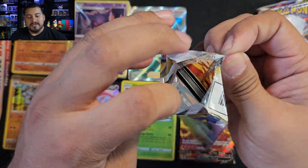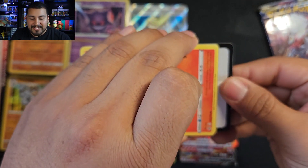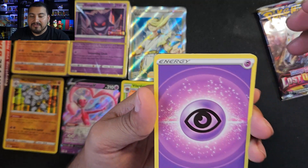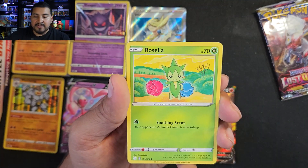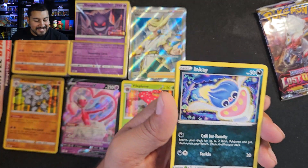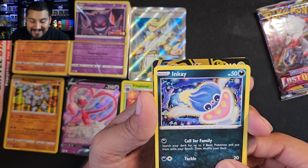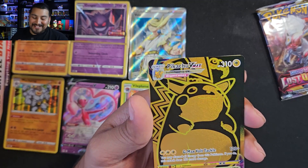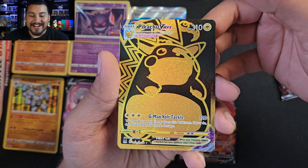The penultimate pack — second to last — of this stadium box, and we got a dart throw. Let's see if we hit that bullseye. I see something — it might just be a trainer gallery. One, two, three, four. Damage Pump, Dottler, Shedinja — one of my favorite Pokémon, love its design — Clefairy, Roselia, Porygon, Inkay. We got gold — a trainer gallery! We hit a gold trainer gallery in the last one too. It is the Pikachu V-Max gold trainer gallery! We hit this one — in the last video we hit the Mew V-Max. This is actually really good, I am really happy.